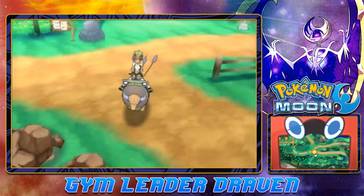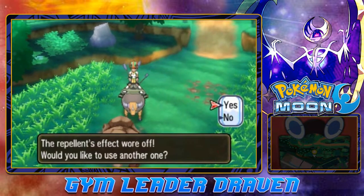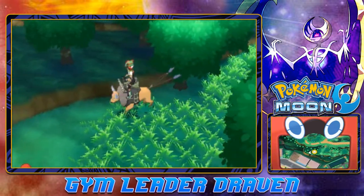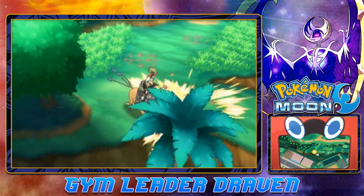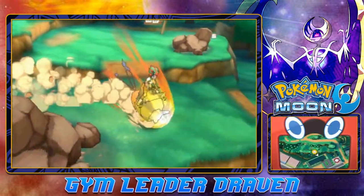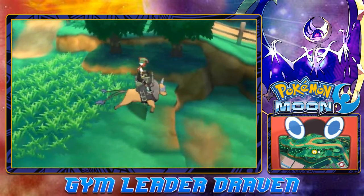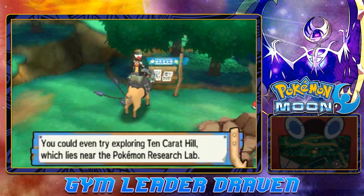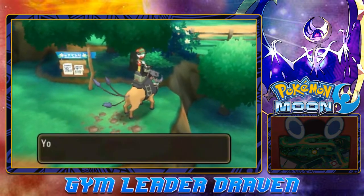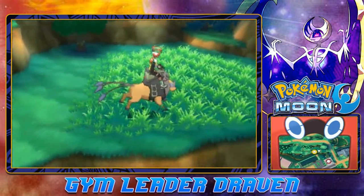Look at this — breaking boulders! We found another area where you can find some strong Pokémon, but I'm not going to battle them right now. We found a Nest Ball — not bad. Breaking a bunch of boulders; this is one of my favorite ride Pokémon. We also found ourselves a Nugget — not bad at all.